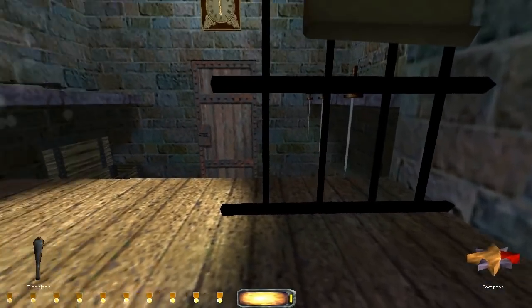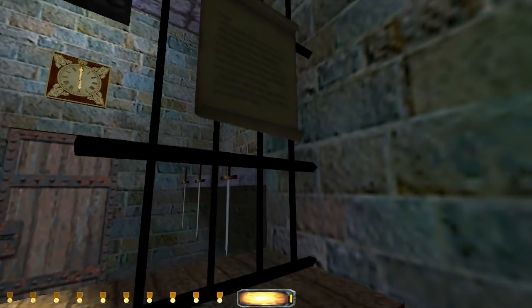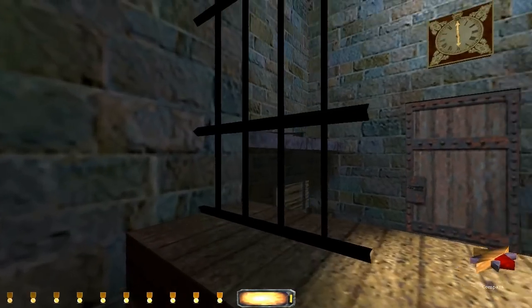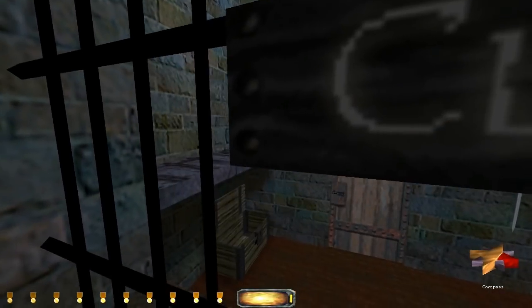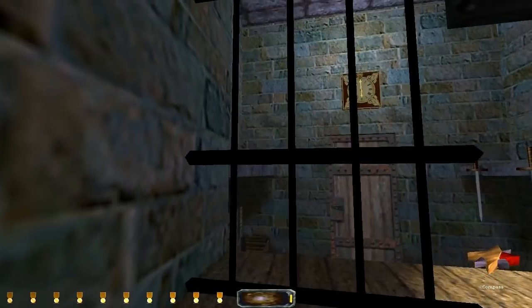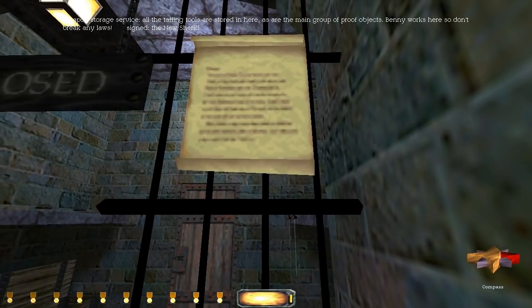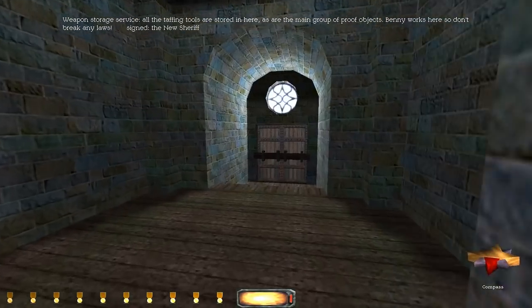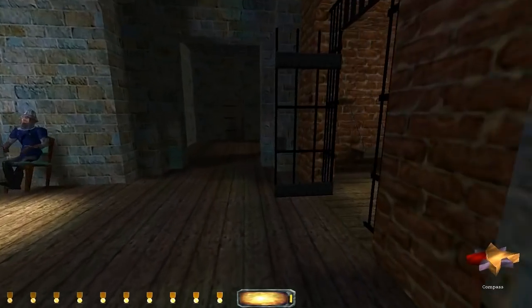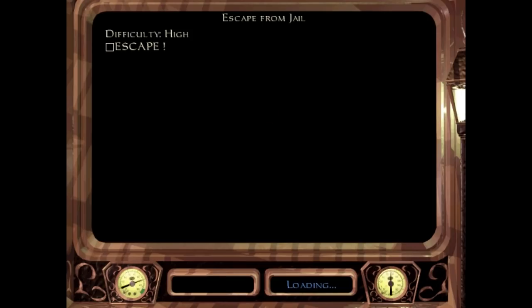This is closed. Here's my blackjack in case I want to use that. I think I just have to reach through. Weapon storage service - all the taffing tools are stored in here, as are the main group of proof objects. Benny works here, so don't break any laws. Signed, the new sheriff. I don't know what Benny has to do with intimidating anybody. Nobody throws me my own sword and says run.